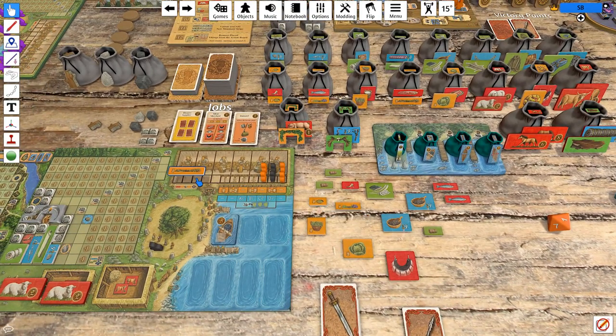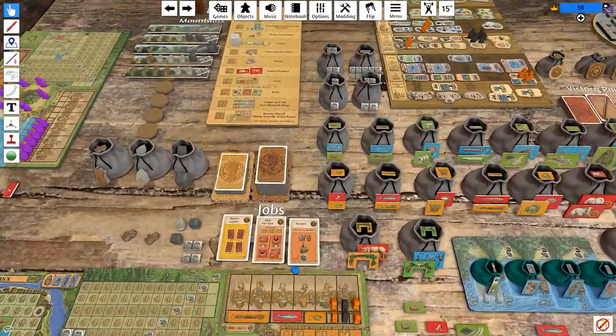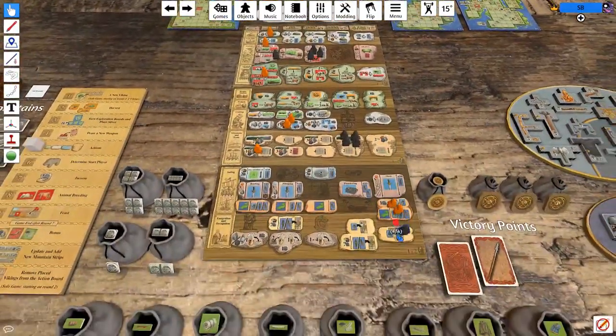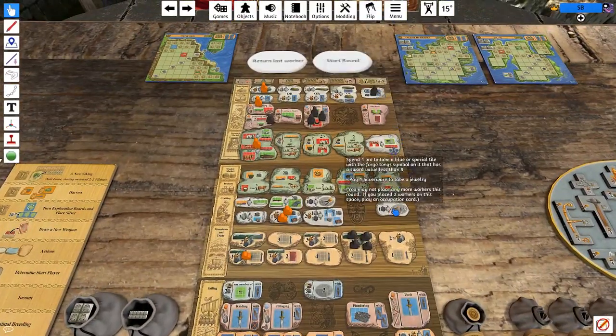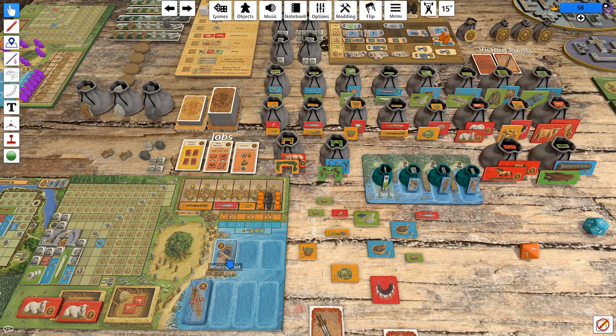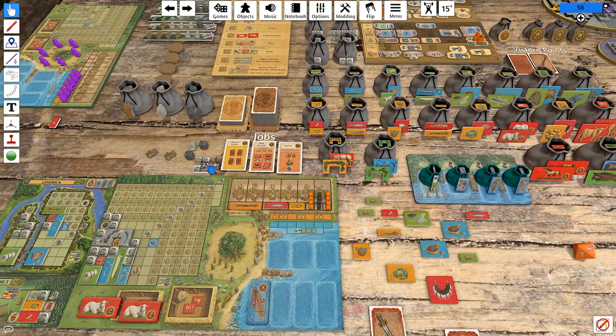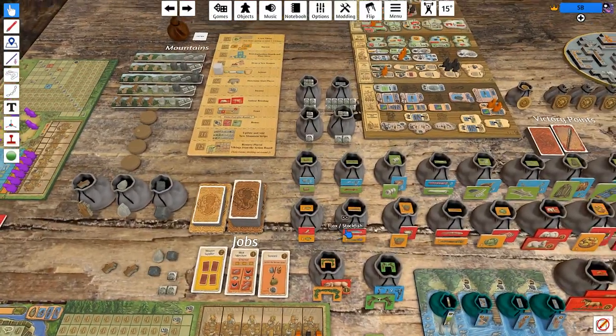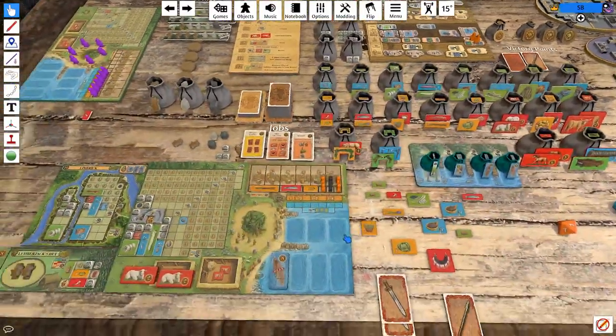We're going to take our last man and do whaling boat plus coin equals longship. I don't know who out there is willing to make this trade, but Odin blessed them. That's a fine way to end the turn.